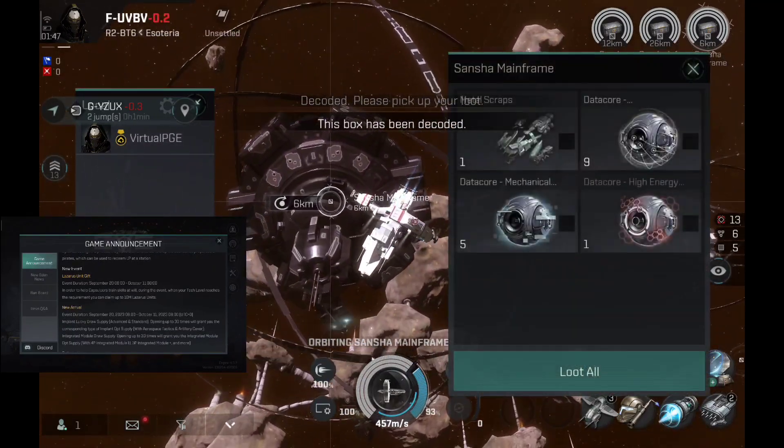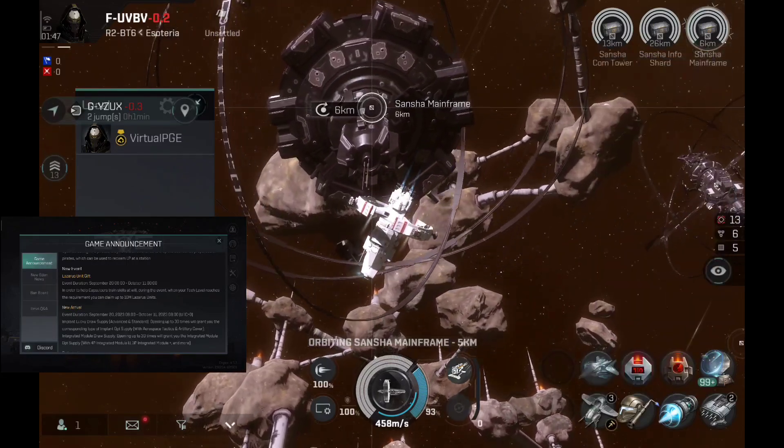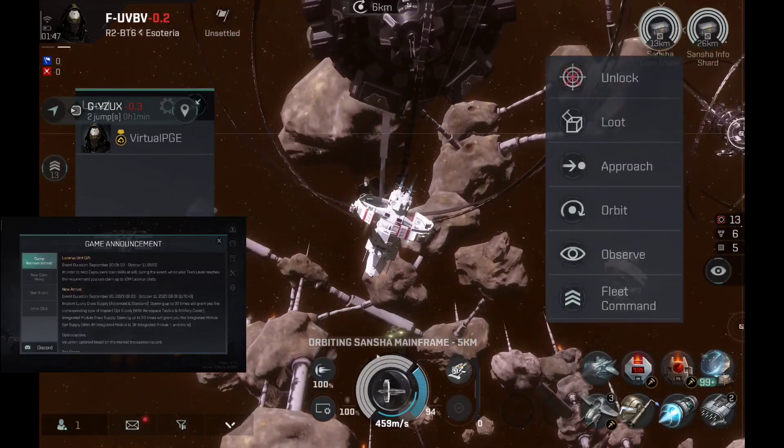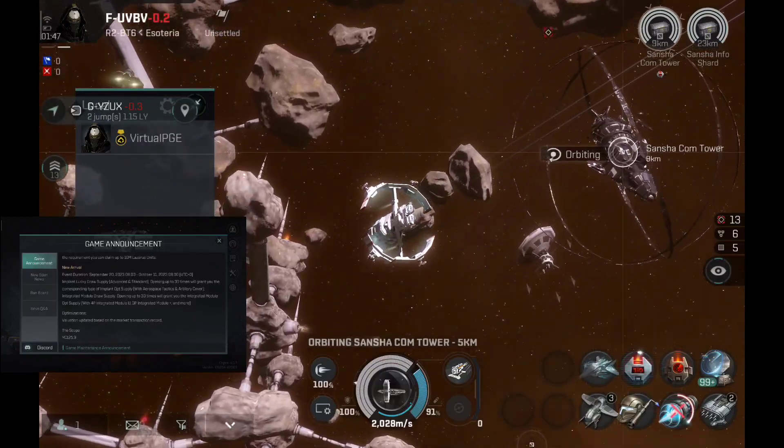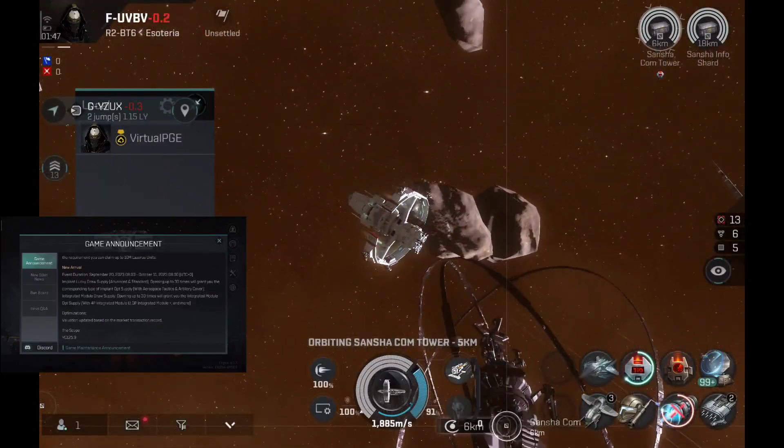New event: Lazarus Unit Gifts. During the event, when you reach the required tackle, you can claim up to 10 million Lazarus points — that's expected. New arrival and the lucky ball, of course — the lucky box will be arriving for the implants and such.